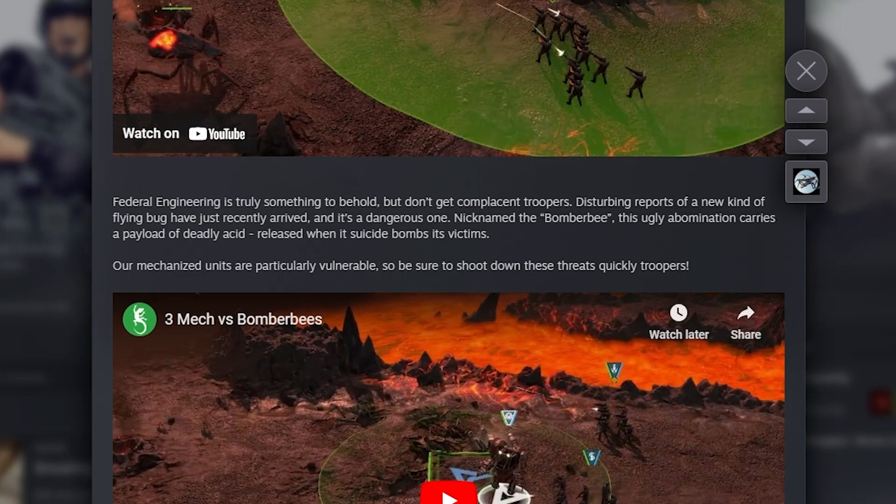Federal engineering is truly something to behold. But don't get complacent, troopers. Disturbing reports of a new kind of flying bug have just recently arrived, and it's a dangerous one. Nicknamed the Bomber Bee, this ugly abomination carries a payload of deadly acid, released when it suicide bombs its victims. Our mechanized units are particularly vulnerable, so be sure to shoot down these threats quickly, troopers.